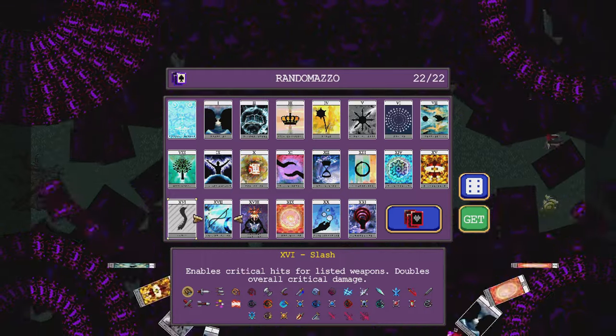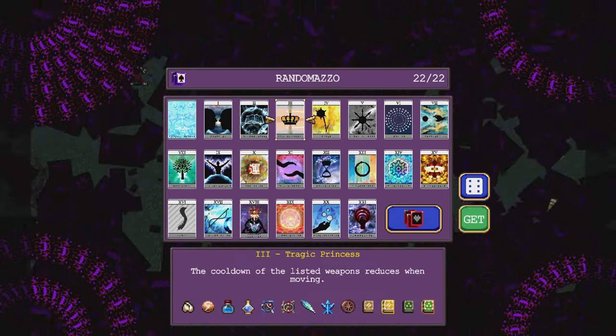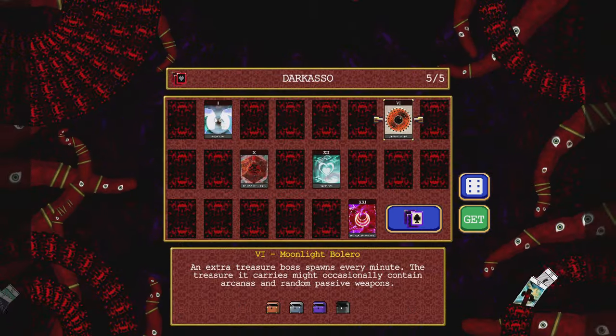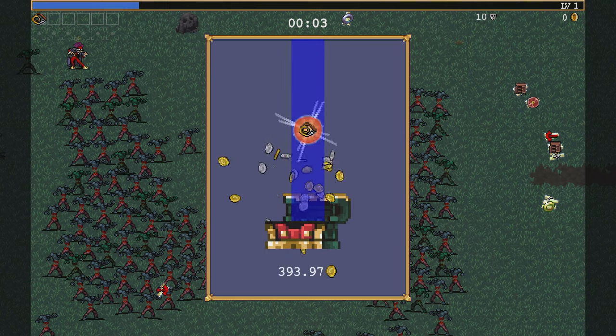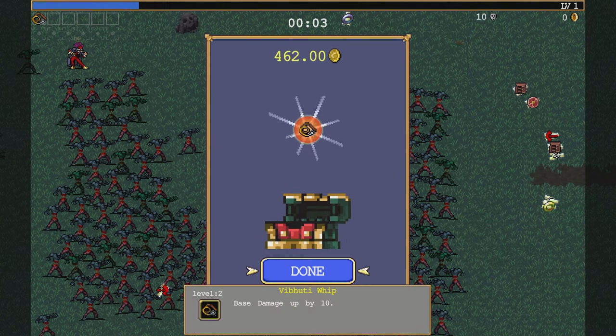Let's get this game loading. You get Slash, you get anything else? Well it doesn't matter. Polaro — it's just too valuable here. I remember from the preview that your whip fires off pretty funky. This is called the Viborti Whip. Base damage up by 10.